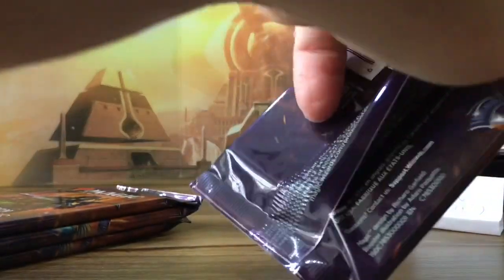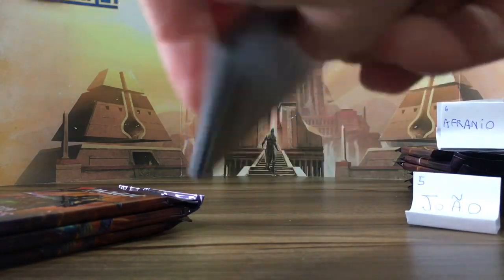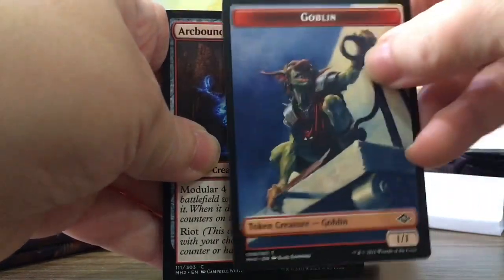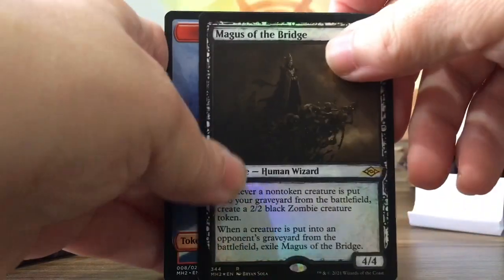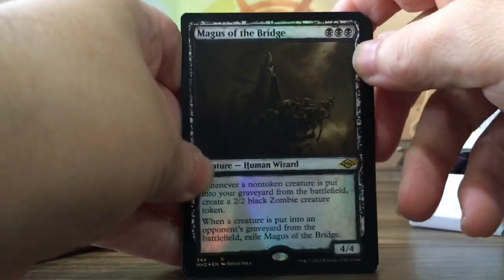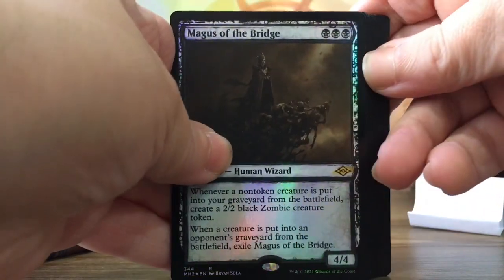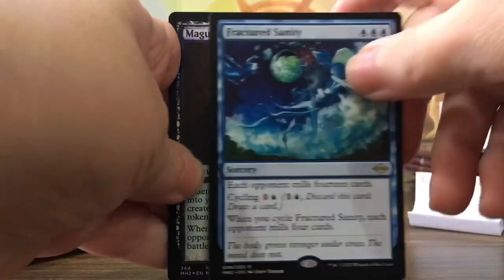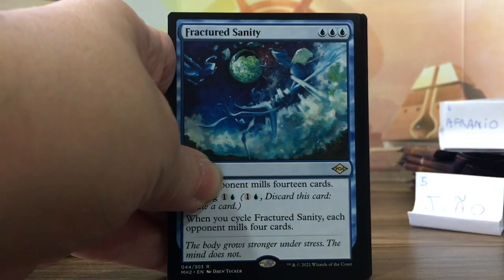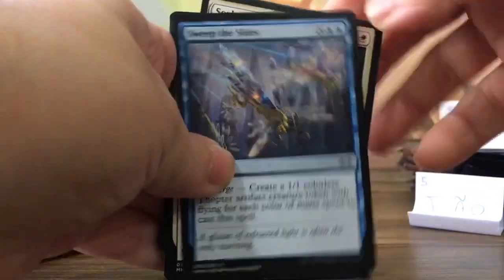Pack three — magus of the bridge, it's a foil sketch. Three mana plus three equals six. That's a lot. So pack three you get six. And some uncommons.